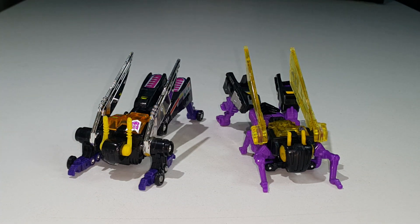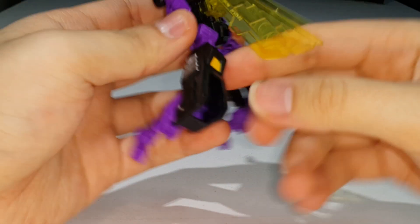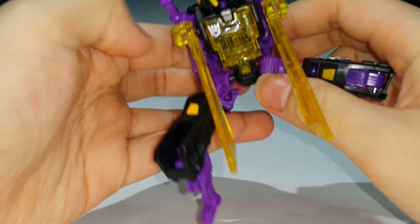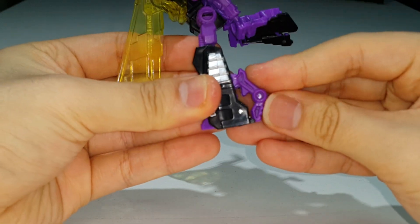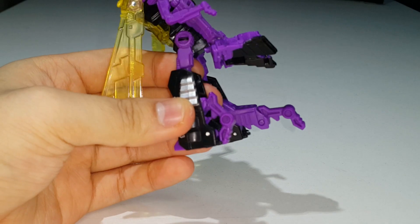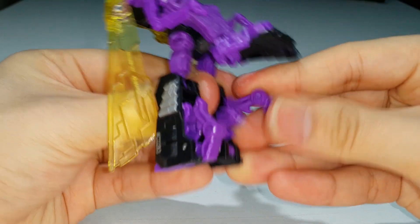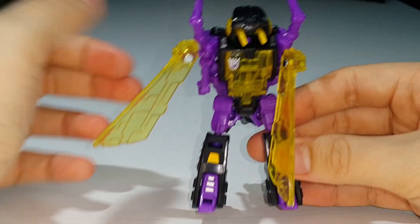I think it's time to transform Kickback into his robot mode. What you do is bring down his bug body and split the arms out. Now work on the legs — they have a pretty cool transformation. Bring this up and bring this down on the hinge, which covers up the leg and fills in the gaps. That's a pretty cool piece of transformation.